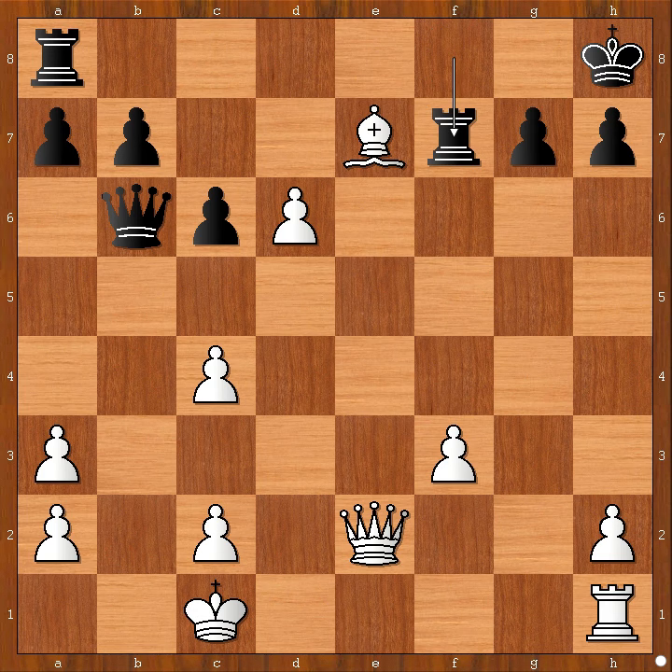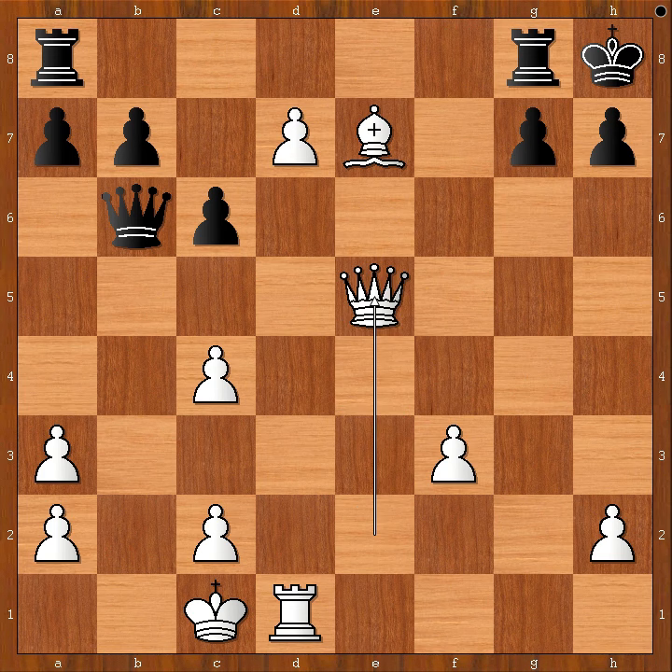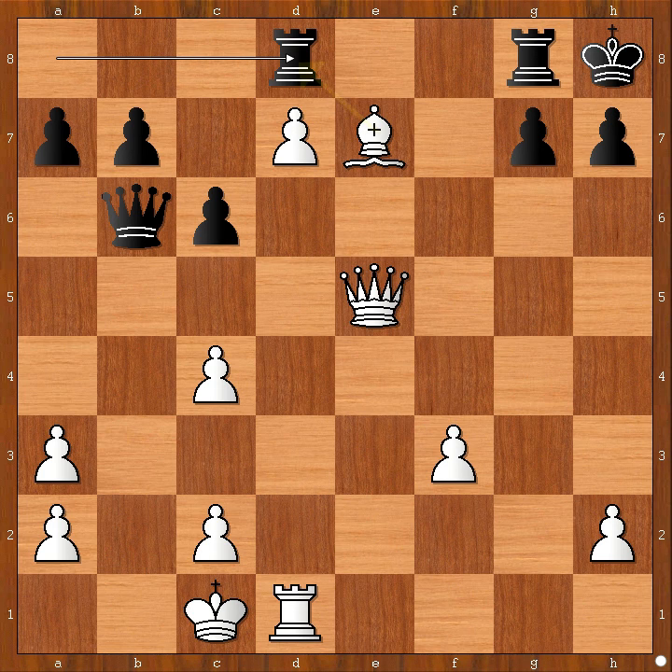The pawn on d5 is very dangerous, but it has to be supported. Rook to d1, rook from f to f8 — saying to white, take the rook. Wei Yi did not take the rook. He pushed the pawn. Rook to g8, queen to e5, rook from a to d8 — offering another rook.